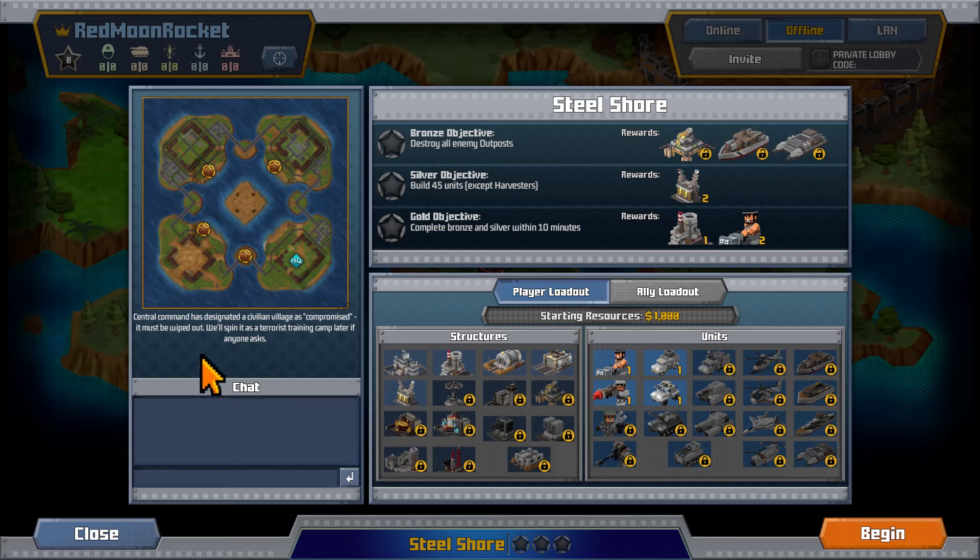This is our headquarters and it looks like we're going to have to knock out these points. They have another way in over here. Our bronze objective is to destroy all the enemy outposts, our silver is to build 45 units not including harvesters, and our gold objective is to do all of that within 10 minutes.